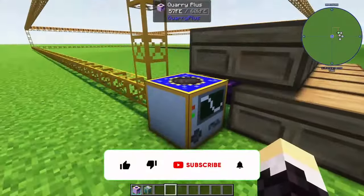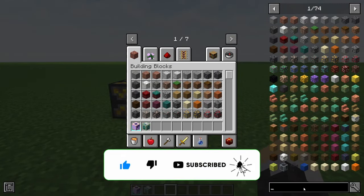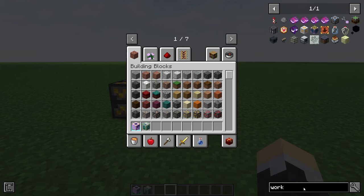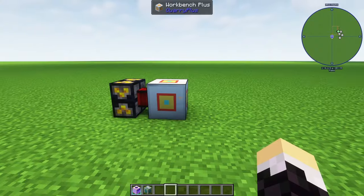To get to this though, you have to do a little bit first — you have to make a few things. First, we have to make the Workbench Plus, which is this little item right here. It takes a block of diamond, two blocks of gold, three blocks of iron, three redstone — something like that. And then you get this.